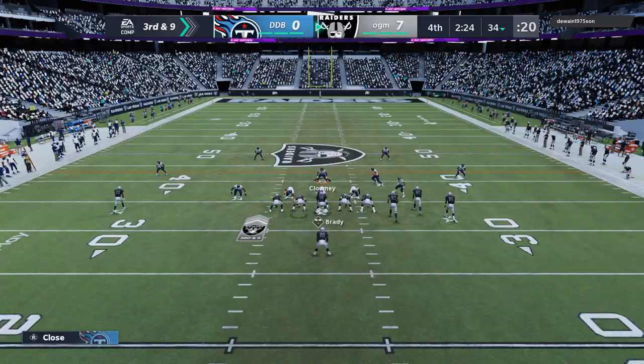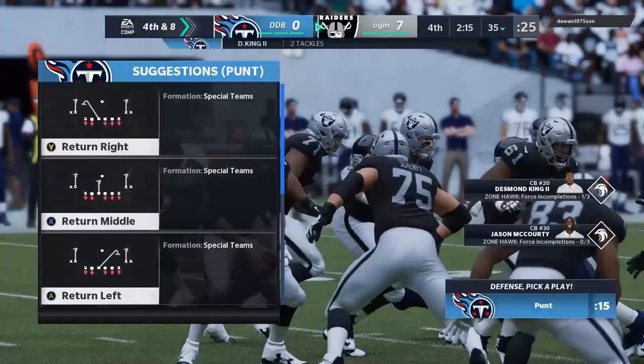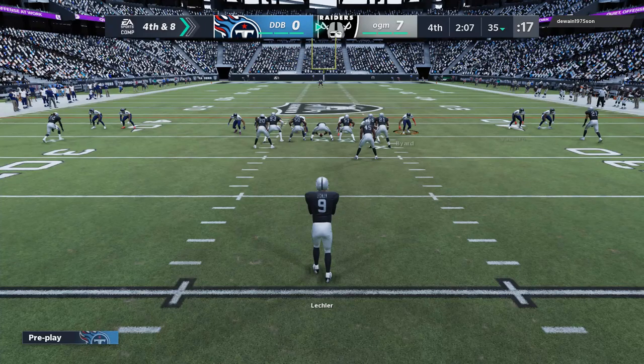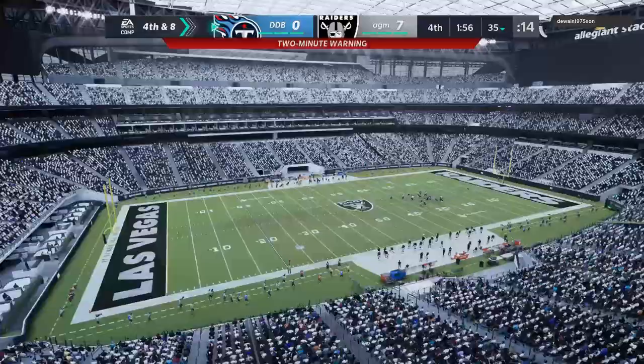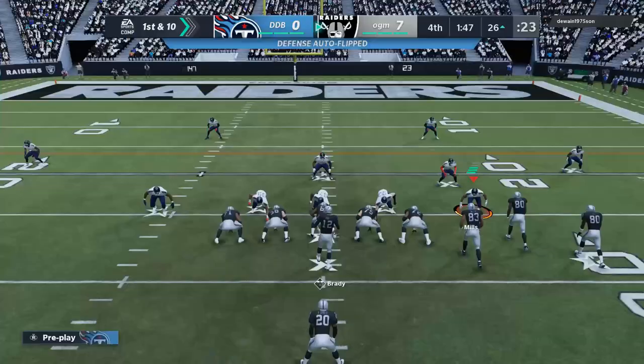Still trying to get the hang of things with Clowney as a user — it is a little different. He's able to make the tackle there at the 35, fourth and eight. He's probably going to punt. Honestly, that's a good decision on his part because he knows good and well I can't move the ball against him. It's gonna be Shane Lechler — Deon, gotta get glitchy here... Barry Sanders up to the 27 yard line. Tough one, but we'll give it our best shot.